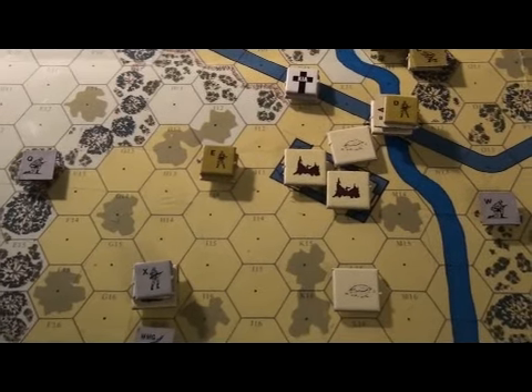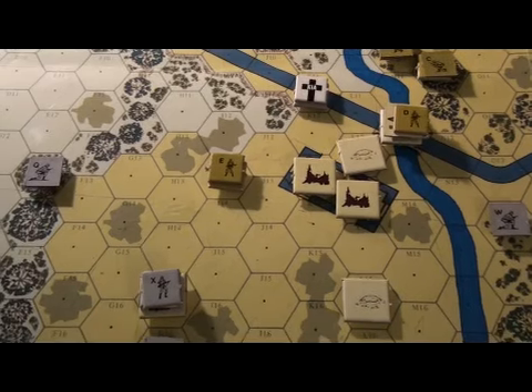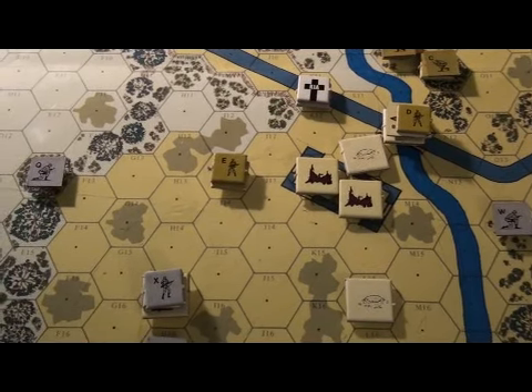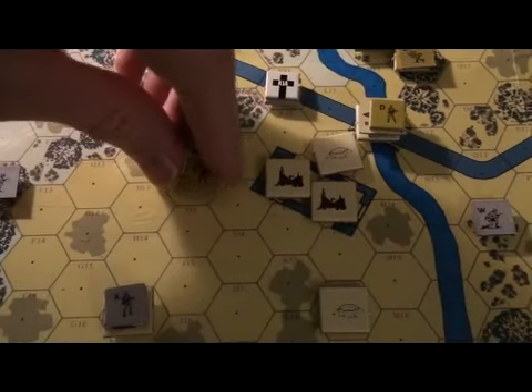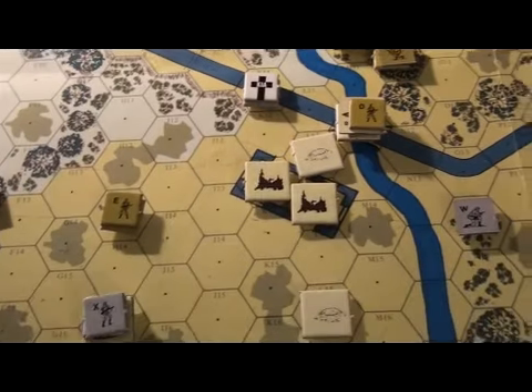Okay, I've thought about it, and I'm planning to have A give someone else a round, or perhaps A himself. Someone else is going to move up and try to take a shot at Q. So E continues with his heroic plan. His fourth move — he moves to H13.